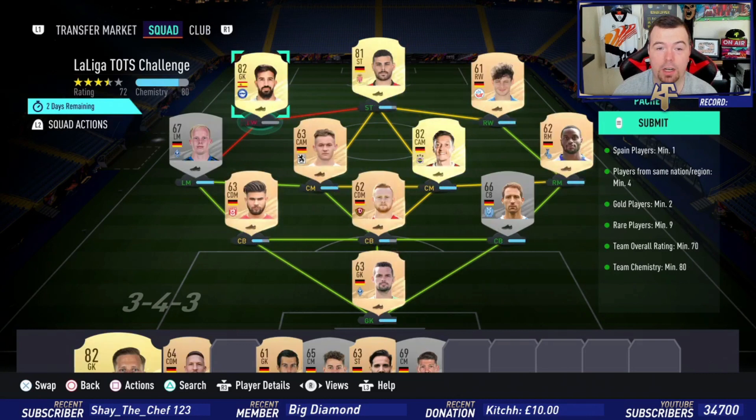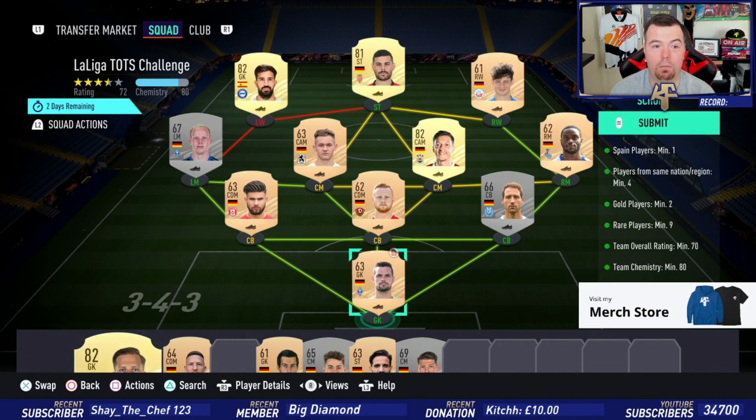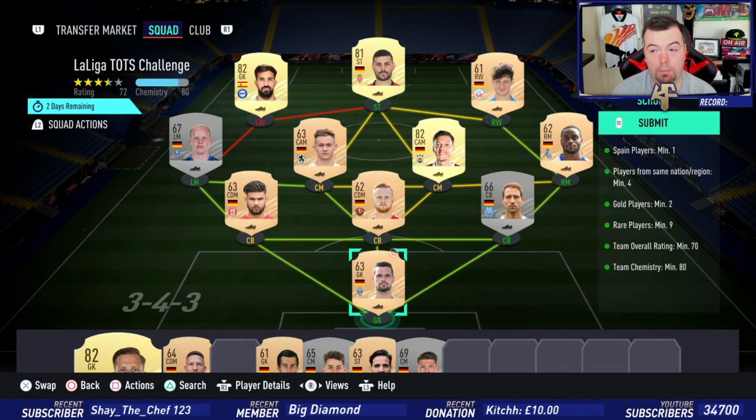For requirements, you need one LaLiga player and one Spanish player — as you can see I've got Pacheco there for a thousand coins bid. Players from one nation, minimum four — as you can see I've gone German, so I've got ten. You can just go for a nationality; there are a lot of players like English, Argentinian, or German. You do need two gold players, but as you can see I've got three — go for rares because you need nine rare players.